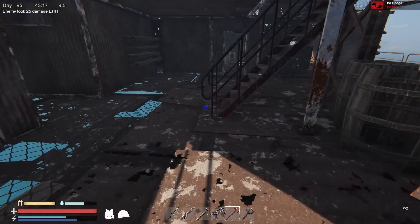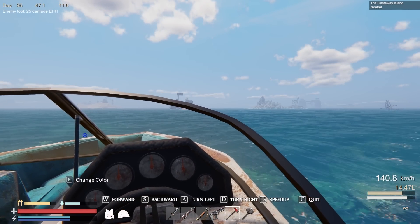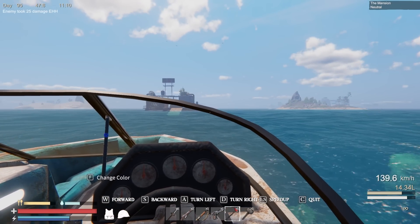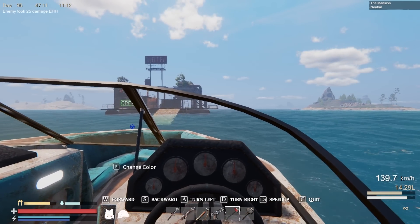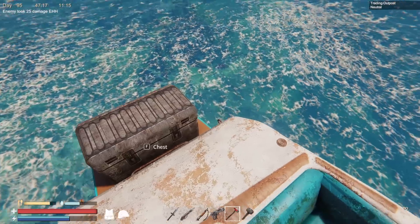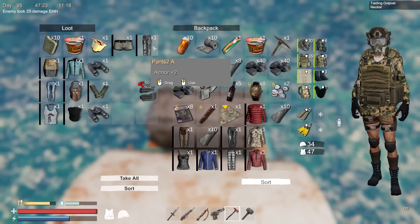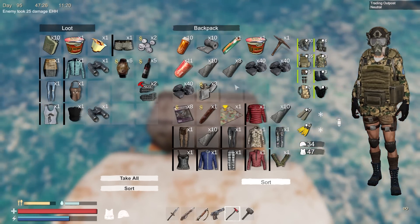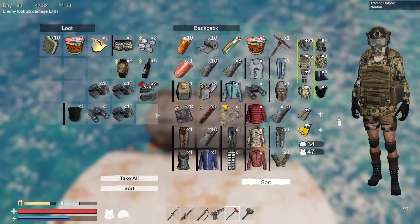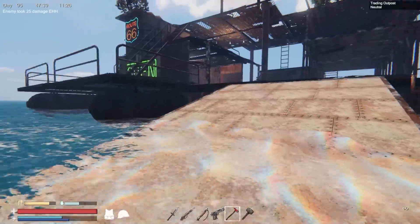We're gonna hit the trader — gotta try to remember to hit this guy every day. I only hit him like every other day or every third day — there's a lot going on. I'm here for healing items, wood, and metal pretty much. I did bring a lot of different things — I want to get rid of a lot of these clothes. They take up a lot of room and they're just not worth a lot, so I tend not to bring too many. But yeah, they gotta go — let's see what kind of deals we can make with these clothes.